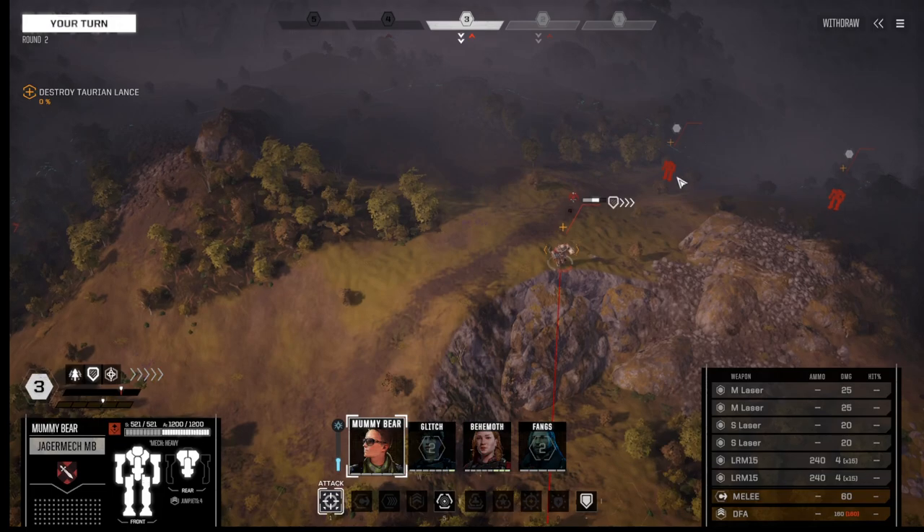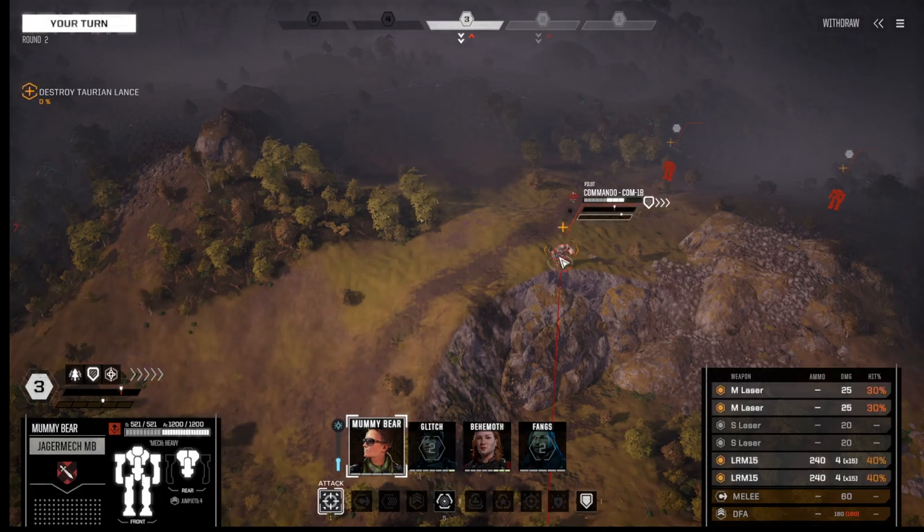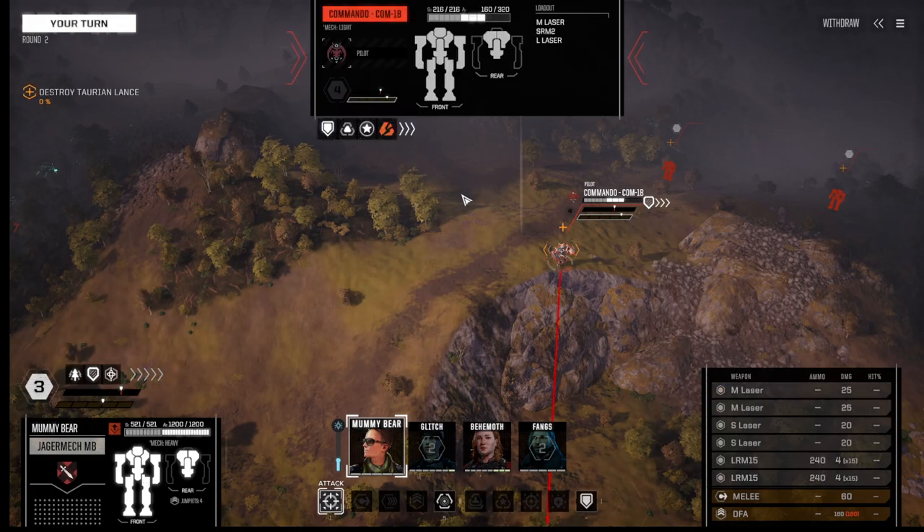We gotta keep an eye out to our left. There's a whole bunch of them up here — what do we got? 75-ton mech, that's a heavy or an assault. And a medium. And this is a Commando with three bars. I could have Mummy Bear sensor lock him so that Behemoth can possibly get a shot off. He's damaged up pretty bad — I could have her just unleash all of her long-range missiles on him too. Doesn't have very good chances of hitting, so let's have her sensor lock him.